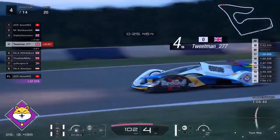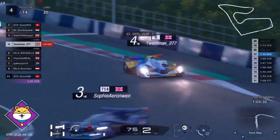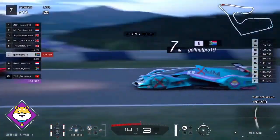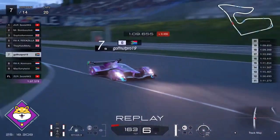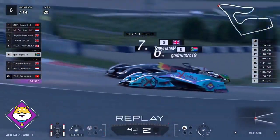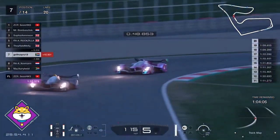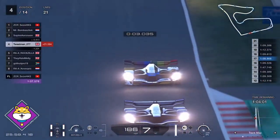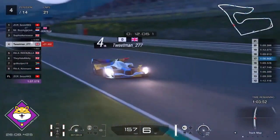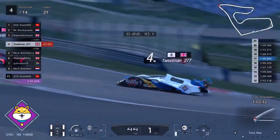Sophie is now ahead of Tweetman — she's been on the move. Roxzilla trying to chase down Tweetman. Tweetman on the racing soft tyres was doing a lot of fuel saving — has he done too much? Melty and Golf Nut Pro battling. Tweetman right on the back of Sophie's car now, getting pulled along. Roxzilla either can't quite catch up or is preserving tyres or fuel. Tweetman is fastest in the first sector — he's really got T1 hooked up.